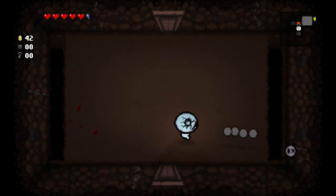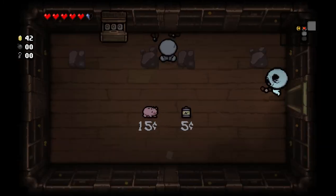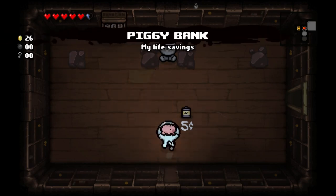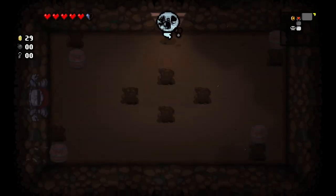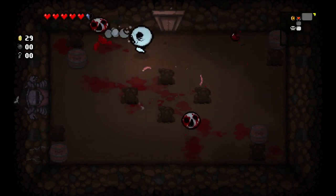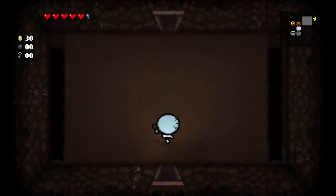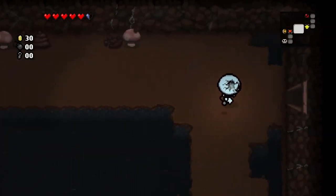You might notice the Pretty Fly that I picked up earlier in the run actually blocked a few shots for me. Pretty Fly is what's considered an orbital. When something like a bullet or other projectile hits the orbital, it acts like it hit an obstacle and doesn't hit you — effectively it's like a meat shield. Orbitals are amazing. If you can get three orbitals, which is the max, you're practically immune to bullet fire for the rest of the game.